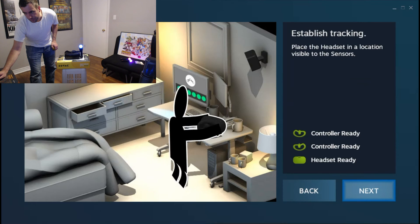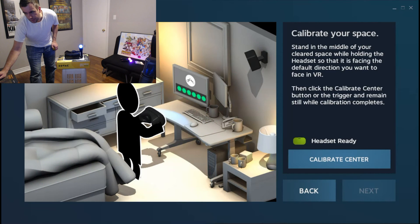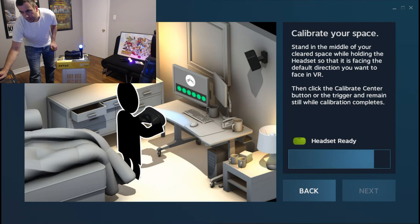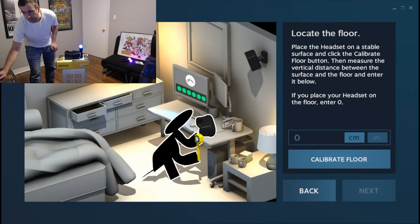You'll need to set your headset on a surface in the middle of the room. Then re-run the SteamVR room setup, click standing only, and follow the prompts as you normally would. The part where it gets a little bit different is where it says locate the floor.